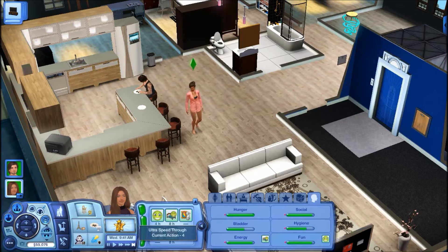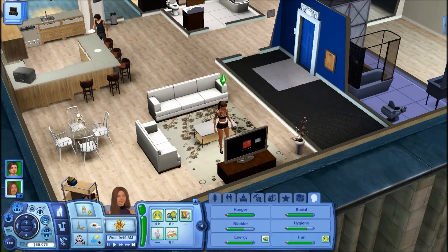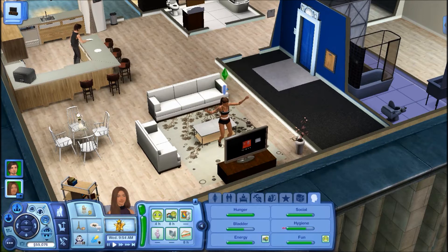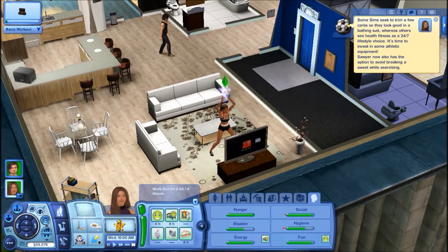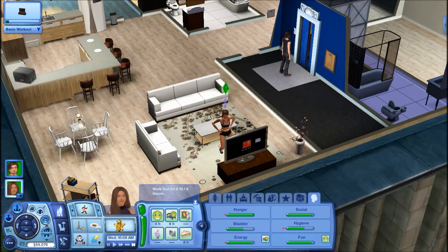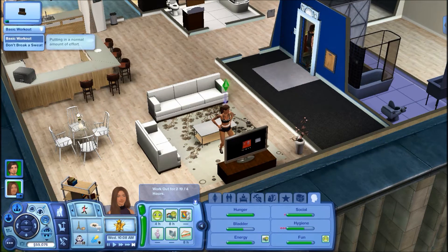Jude actually moved himself to Bridgeport, which I didn't know was actually a part of the Traveler mod — I don't know if it is or mine's just kind of glitched out. I am actually getting Sawyer to work out a little bit — I know she's pregnant and her athletic wear doesn't work. But one of her opportunities is to work out for four hours and she only has about two hours left, so I figured I'd get it done. Then I just have Bronson going upstairs to get the mail and head off to work.